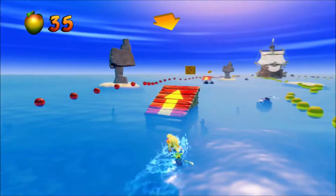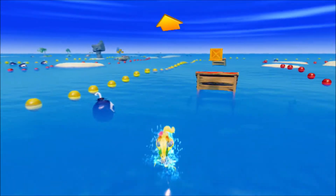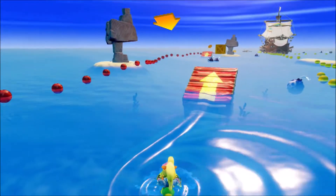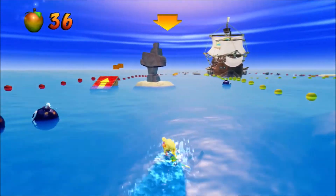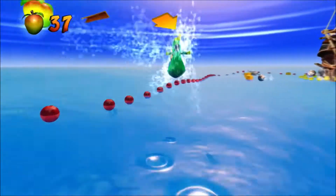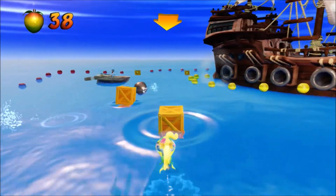The Jet Ski is still very explosive if it gets close to anything and you don't have an Aku-Aku mask. It does move a lot slower in-game from what I've seen, but other than that, it's still fun to control. In the Jet Ski levels, the main things to watch out for are the various obstacles such as the bombs — and in later levels they get really annoying — the pirate ships shooting cannonballs at you, and the sharks lurking in the water that will chew you up.